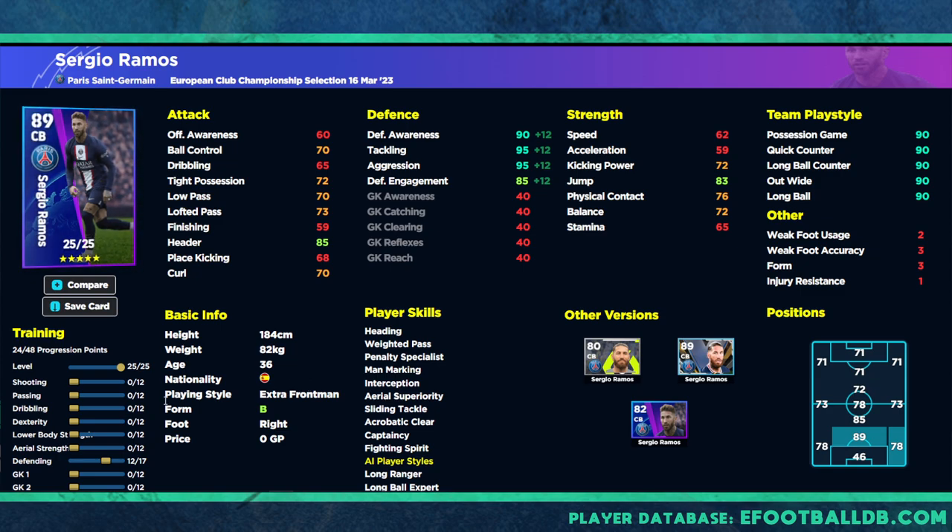All we're going to do is boost up his stamina to 70, and whatever the speed and acceleration is after that — because our defensive awareness is so high — we're then going to boost up the Dexterity stat by one to give 60 acceleration and also 63 balance.